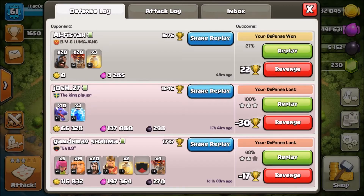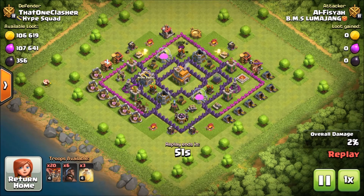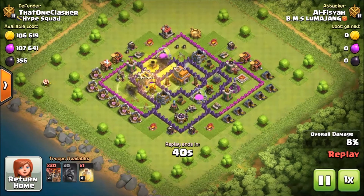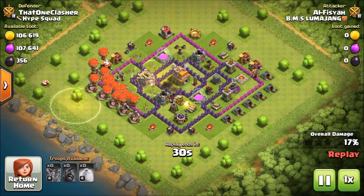First, let me go into my defense log to show you guys how good this base really is. This guy tried attacking me with Hogs plus Loons — which is honestly unheard of, I've never seen that strategy before. He drops a Hog to check my Clan Castle, which is on the outside of my base — that's honestly the only flaw with this base. He drops a bunch of Hogs at the bottom and at the top. Those Hogs take out my Air Defense, and he throws a Heal spell on them, taking out my Wizard Tower, second Air Defense, and Archer Tower.